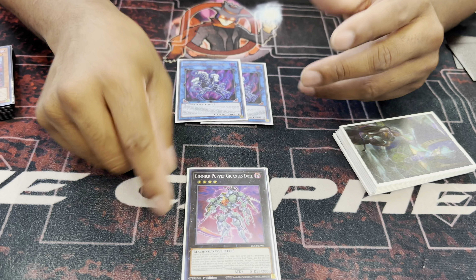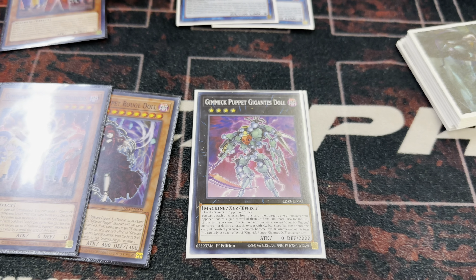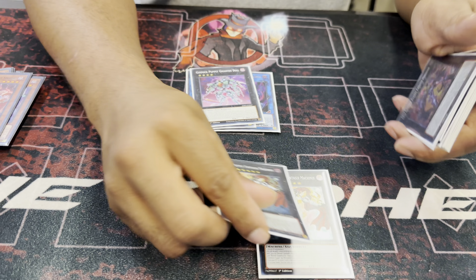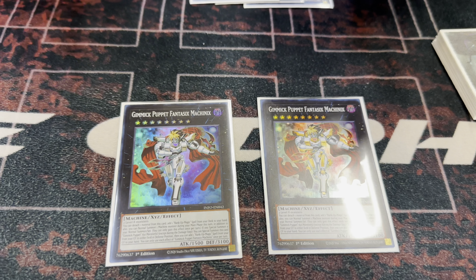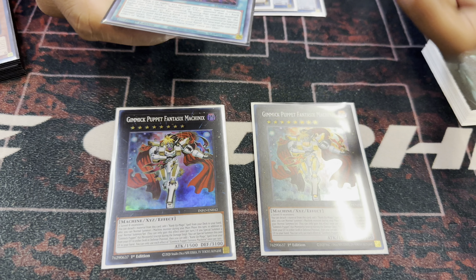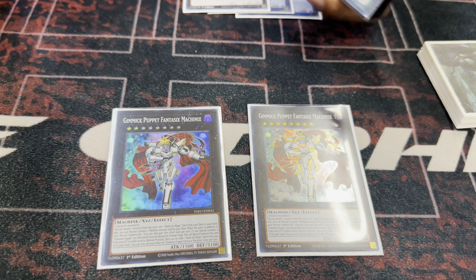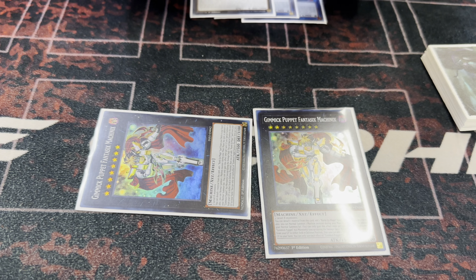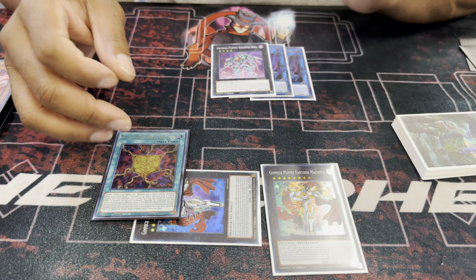The rank 4 — I've never summoned it. You only use it to reveal off Rogue Doll to trigger the summon; he's just there. Then two of the new exceed monster. On summon he searches the rank-up spell, and since you did that you get an additional normal summon for the turn. So if you have hands where you didn't open this but you're able to make it, you can summon again for combo plays. He also has a graveyard effect — when you exceed summon a rank 5 or higher, he can summon himself back and add back the rank-up spell. The rank-up spell itself adds itself back when you exceed summon a rank 5 or higher, so you essentially get three rank-ups.